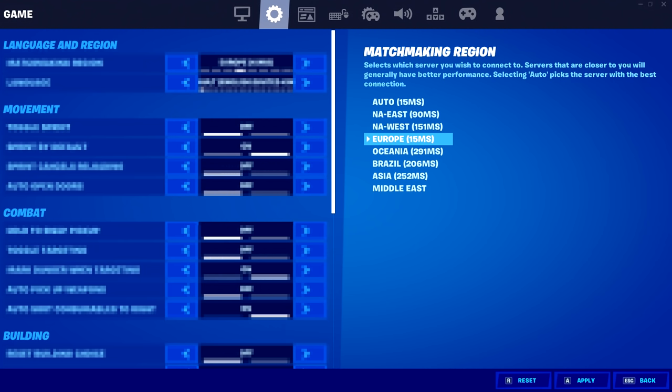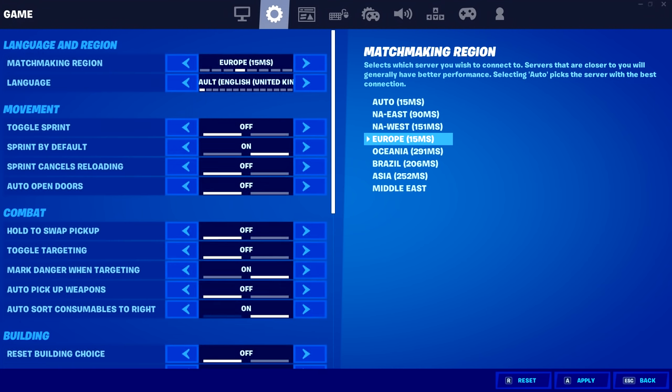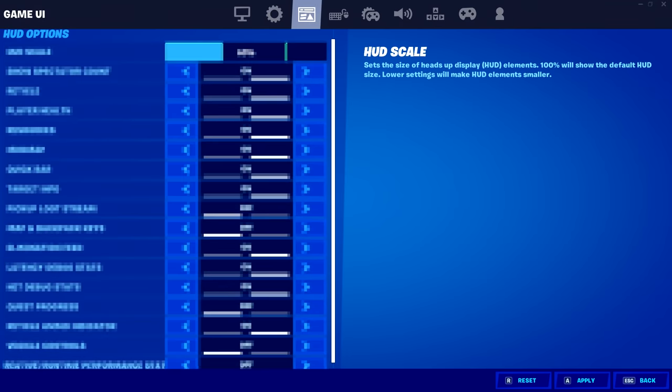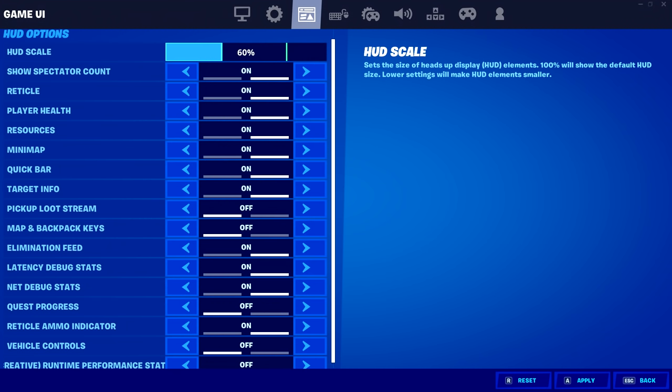Next up is Mongrel's game settings — most are set to default, but he's got sprint by default turned on, auto-sort consumables to the right turned on, confirm edit on release turned off, and tap to search turned on. For his HUD settings, his HUD is set at 60%, and most options are turned on except the pickup loot stream, map/backpack keys, quest progress, vehicle controls, and creative performance stats — those are all turned off.